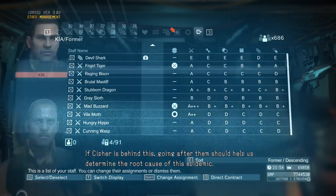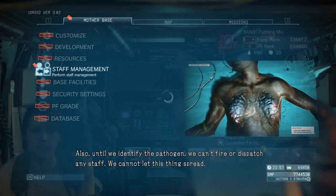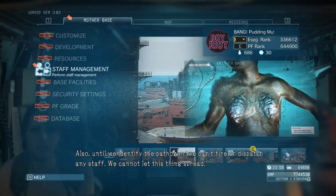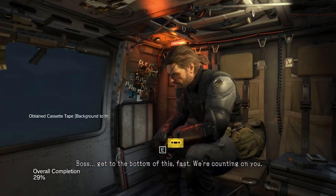If Cipher is behind this, going after them should help us determine the root cause of this epidemic. Also, until we identify the pathogen, we can't fire or dispatch any staff. We cannot let this thing spread. Boss, get to the bottom of this fast. We're counting on you.